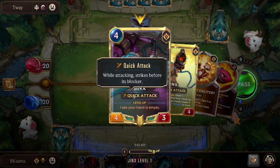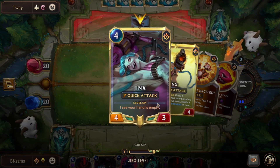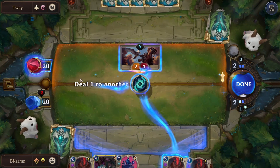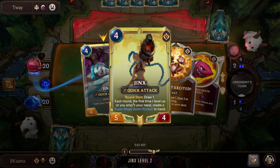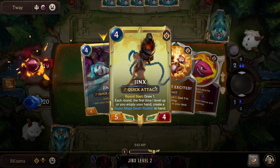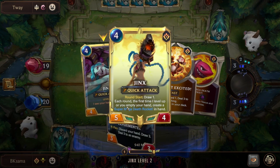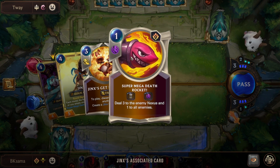Jinx is a 4-mana cost unit with quick attack, so while attacking she strikes before the blocker — if we kill the blocker, she does not take damage. To evolve, she needs to see the hand is empty. Once our hand is empty, we start by drawing one. Once she levels up, or you empty your hand, she creates a Super Mega Death Rocket in hand — it costs one mana, dealing 3 to the enemy nexus and 1 to all enemies. Always keep at least one mana available.